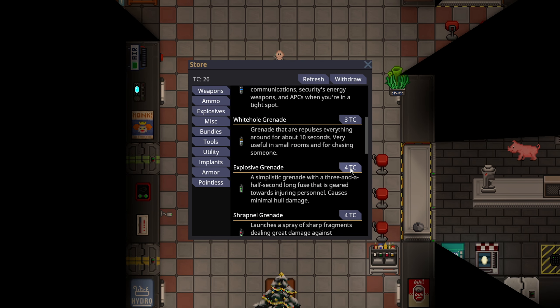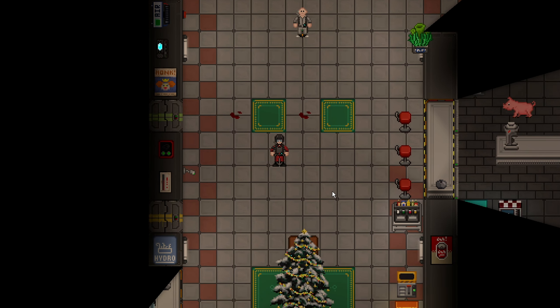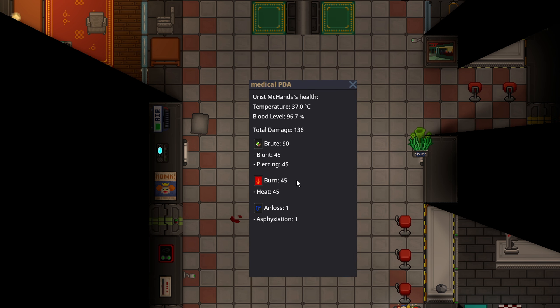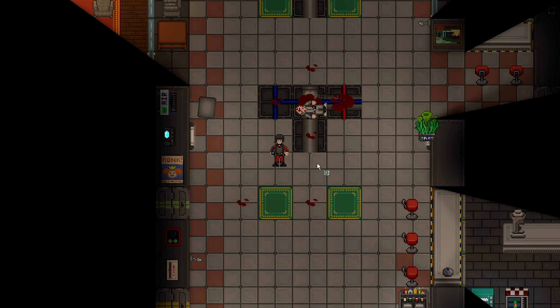Next is the Explosive Grenade from the Syndicate uplink — it's four telecrystals, with a three and a half second fuse, geared towards injuring personnel. You press Z and leave it somewhere. It has two distinct beeps, a pretty large explosion range, and the damage is pretty high — about 45 in each damage category. It is pretty deadly for its cost and is pretty much the same as the Security Frag Grenade.